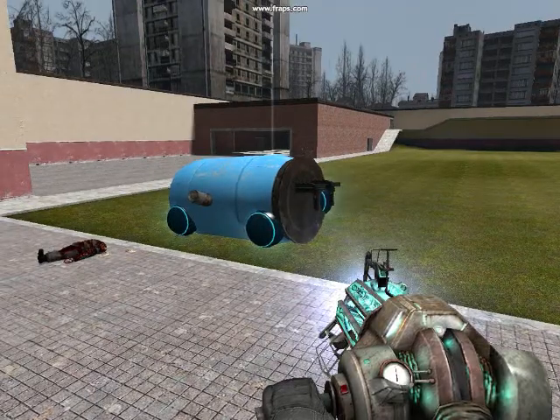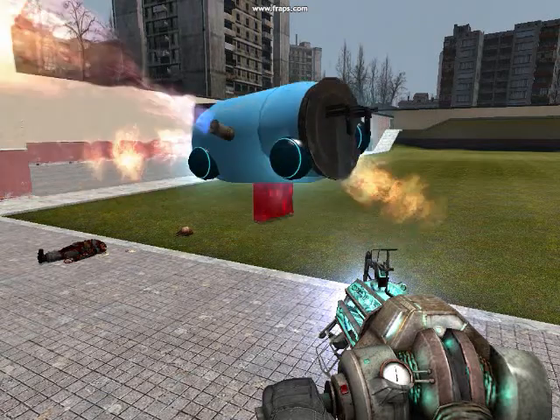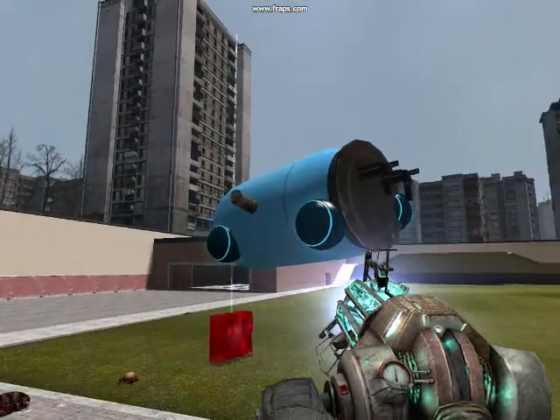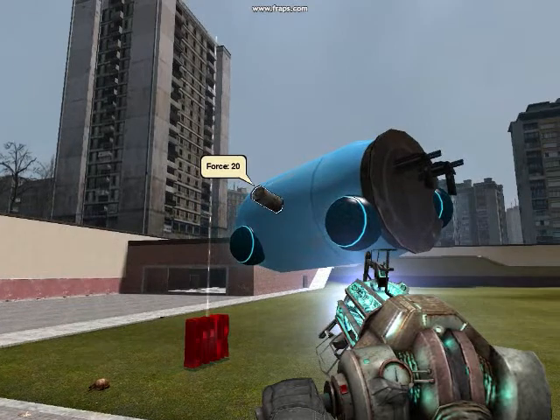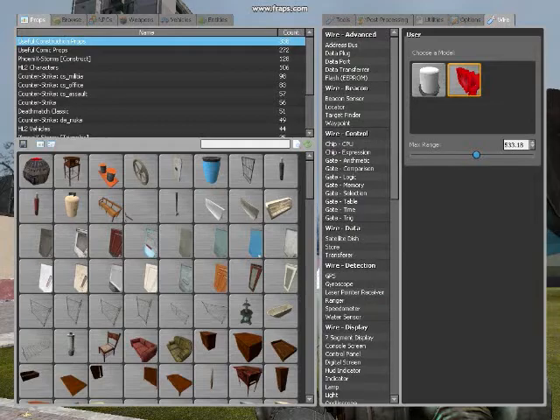Now let's put on some turrets. Now you've got your robot. Test it out — you can control it.